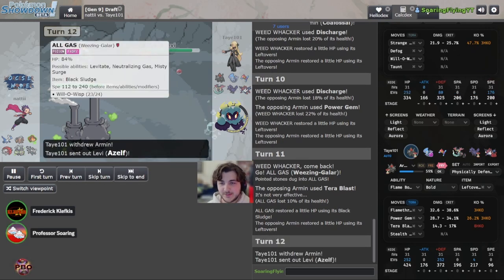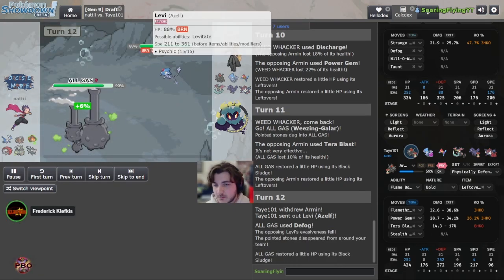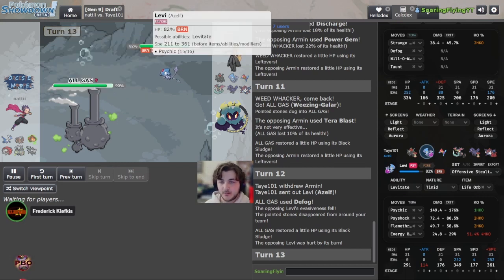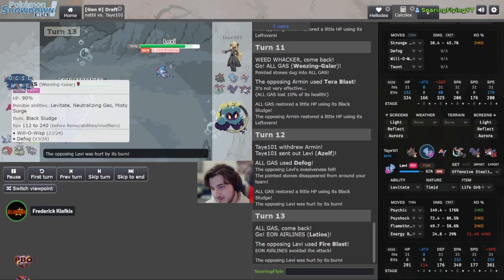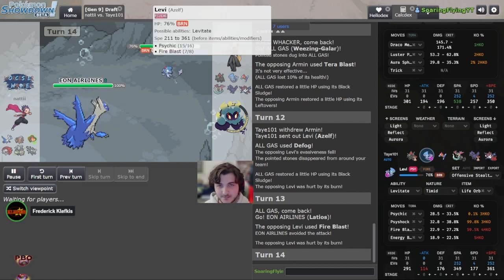Coalossal is going for Willow-o-Wisp offensive moves. That's a good Defog — I like that. We've already seen Mabosstiff once, so I don't think he'll click Psychic here. Actually, staying in with Weezing is an okay play. You would get information on the Azelf spread — whether it's Choice Specs or not.